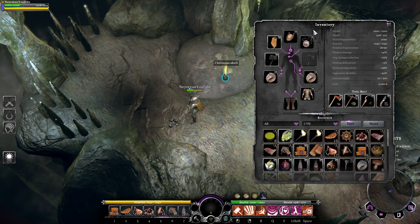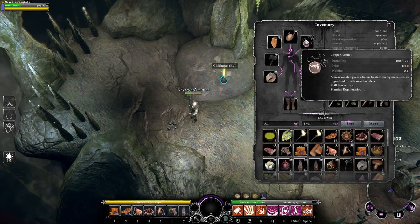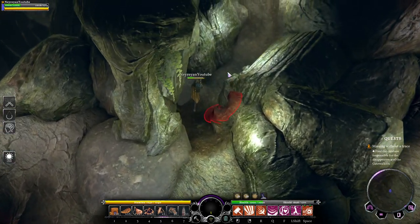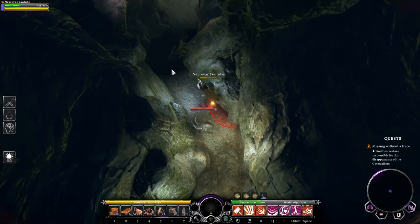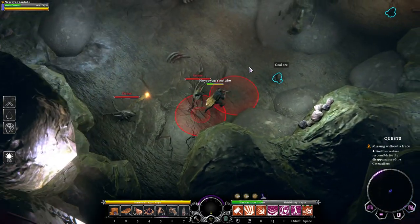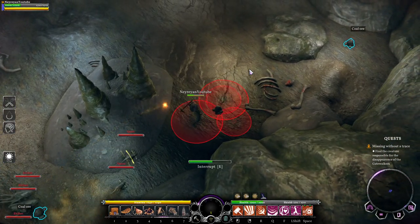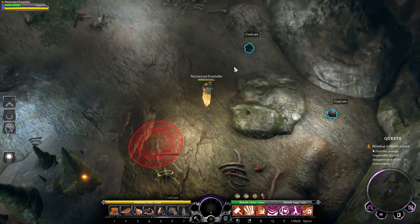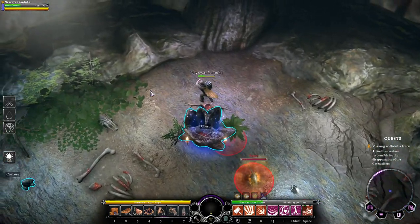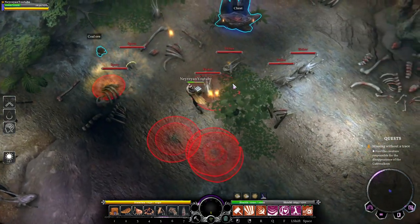I also upgraded all of my gear to tier 2. As you can see, we have the rings and the amulet — the amulet will also give you skill power, so it might be related to skill power as well. Remember, you need coal to smelt the iron ore. Because I'm using the warhammer, it's just much better for me to round up everyone and then kill them in one go.